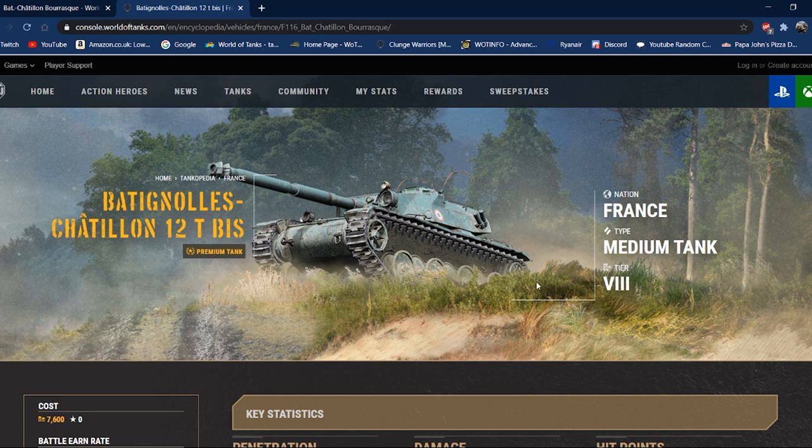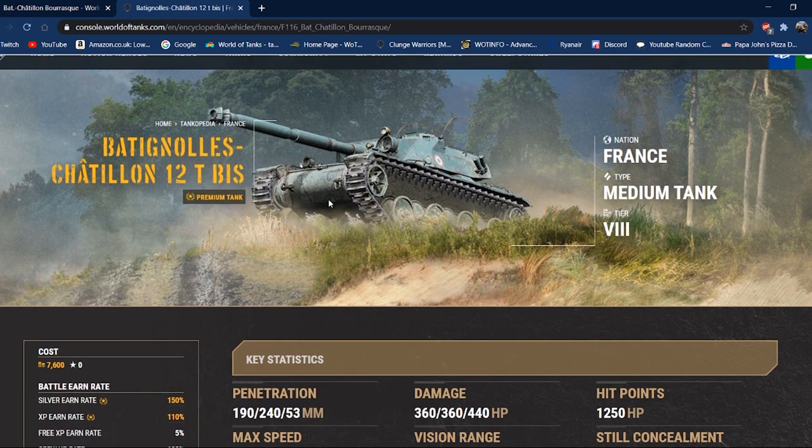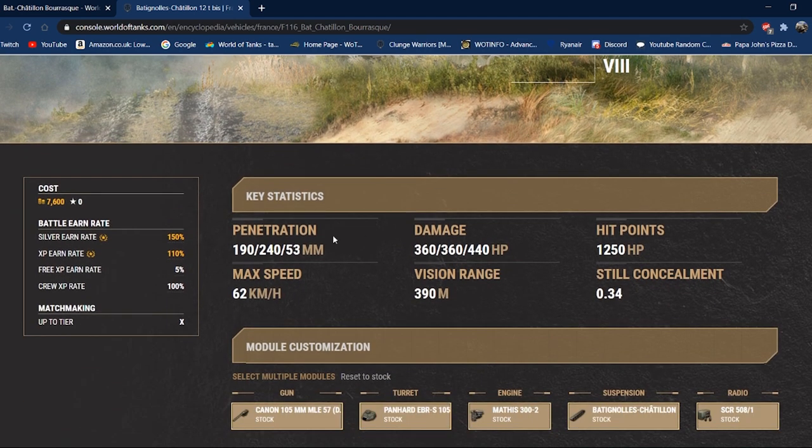Even now in 6.0 with good crew skills, the gun handling is more manageable than it would have been pre-6.0, but it's still a pain. It is my kind of tank though, and I really enjoy it. One big positive is that it's very very good with its camo rating - it's incredible - and it means you can just be really stealthy. Let's get into the stats: 190 pen, which isn't the best, and especially with APCR you get quite a lot of drop-off at range.